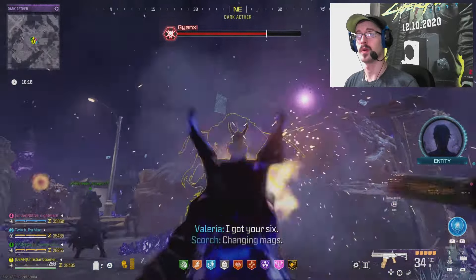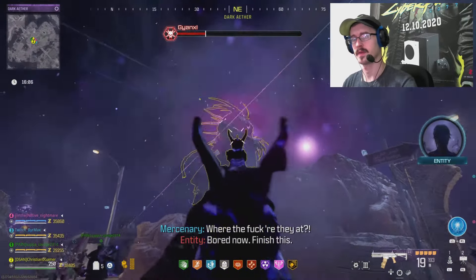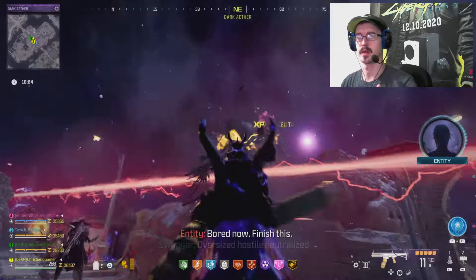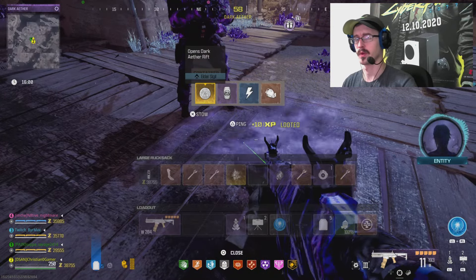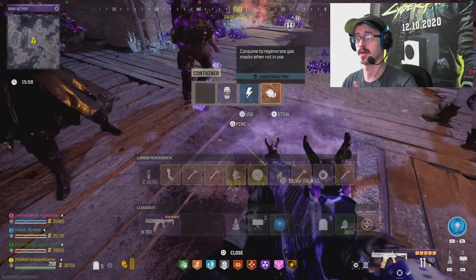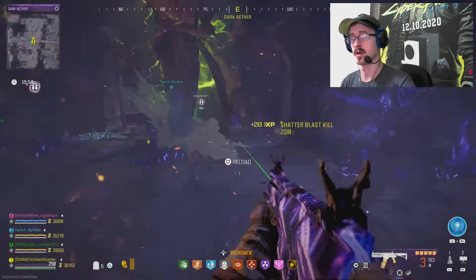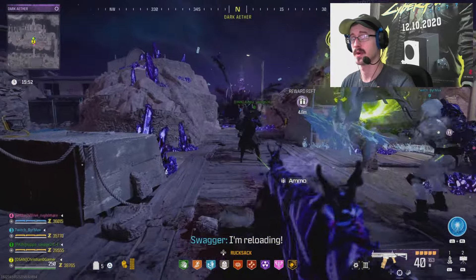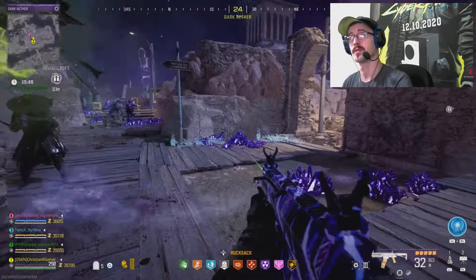Oh yeah, and if any of you are confused about how to get an Elder Sigil in the new rift, it's only by killing the Ganaxi boss — you'll find it in your reward rift, and that is the guaranteed only way to get the Elder Sigil from this new one. And it's not actually that difficult either. I think I'd rather do it this way because it is a guaranteed Elder Sigil.